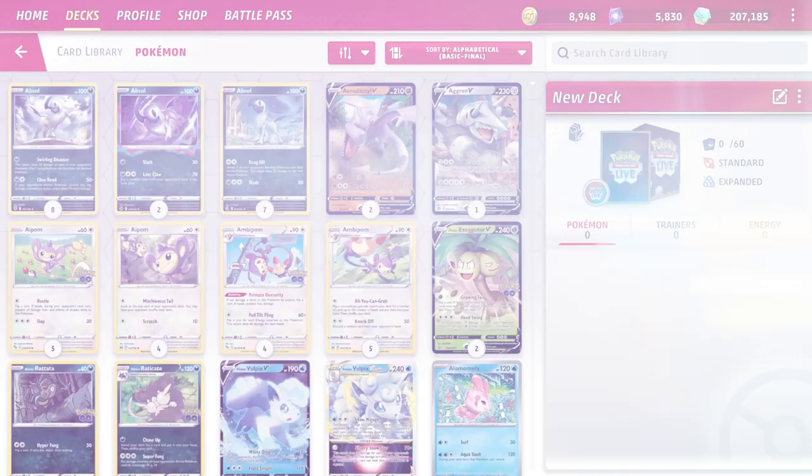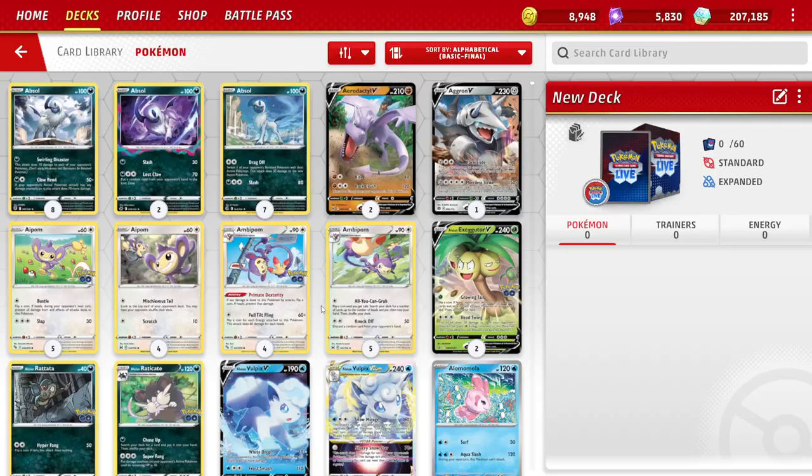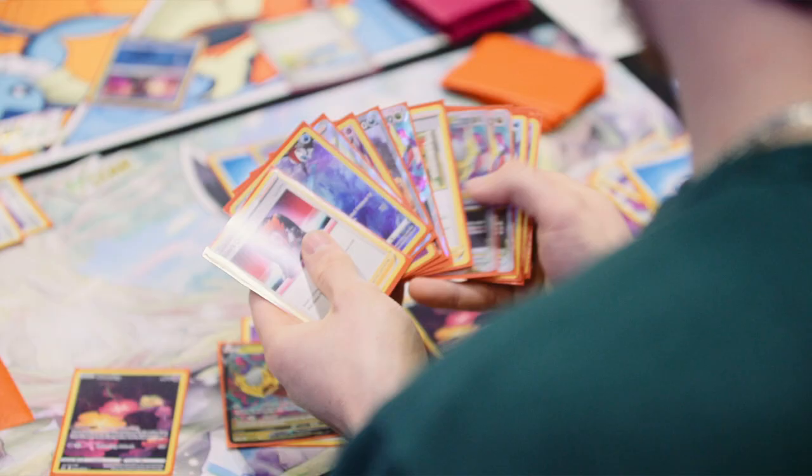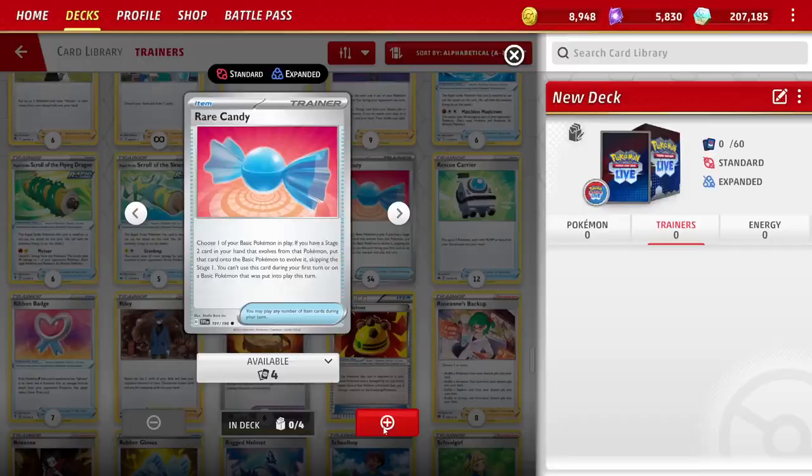Players construct their own decks of exactly 60 cards to play with. Most trainers play in the standard format, which only allows for cards with the newest regulation marks to be used. You can only have up to four copies of a single card in your deck, with the exception of Basic Energy.